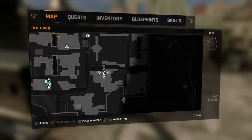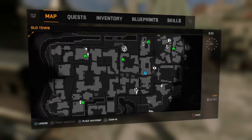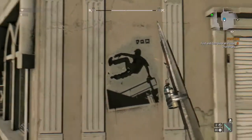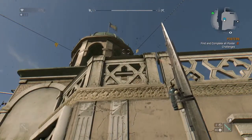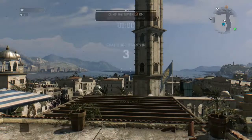Hello guys, and we're going to do challenges. This is a Dying Light challenge for agility, climb the tower. It's on the right hand side of the map. So let's get right to it.